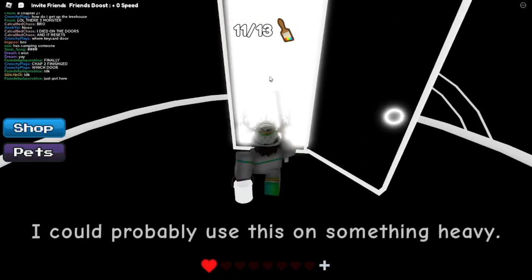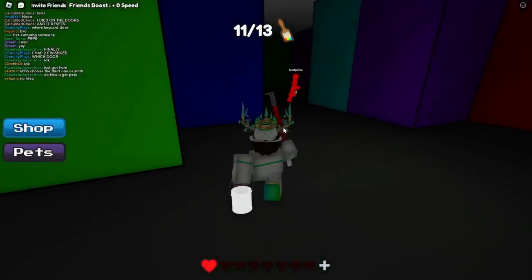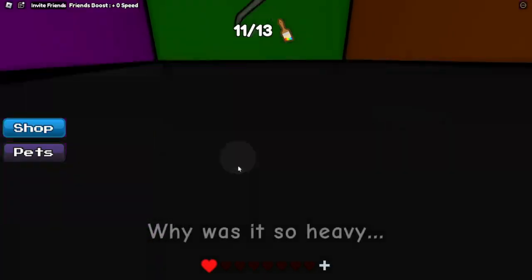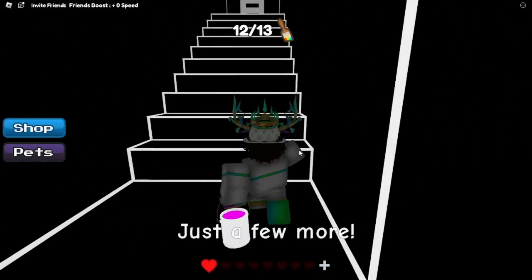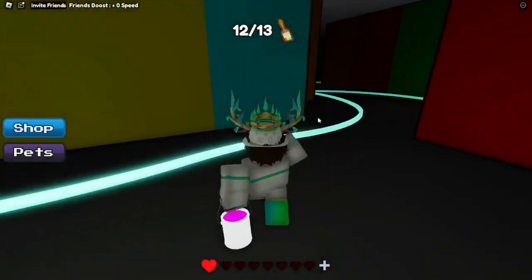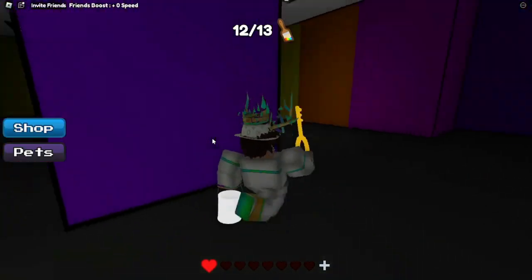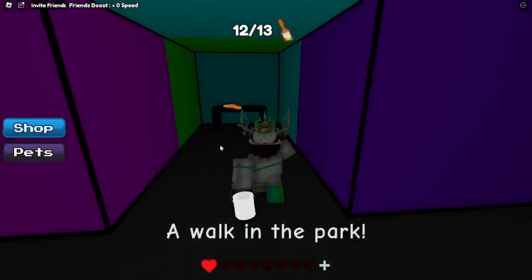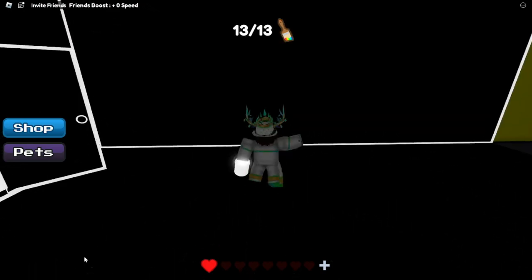So once you finish this, you will get a crowbar. Now just follow where I go. As you see, we use the crowbar. So now you just want to head back upstairs and leave the bucket, then follow where I go. Since you see the key, you just use the key there. You will get the final paintbrush. Let's hope you like and subscribe — I'll show you a video event.